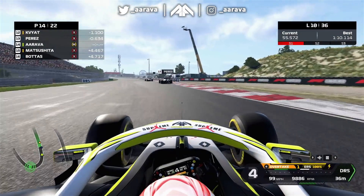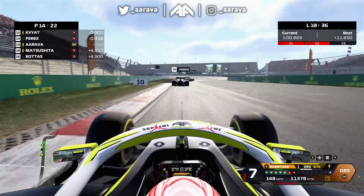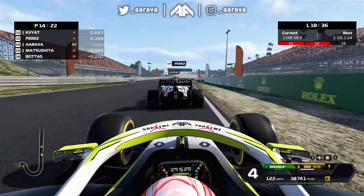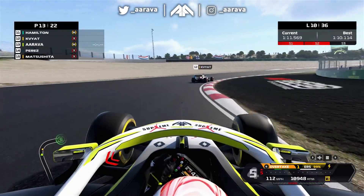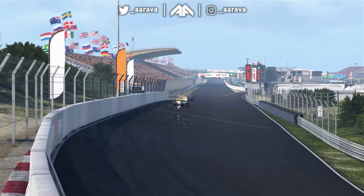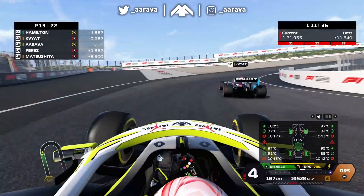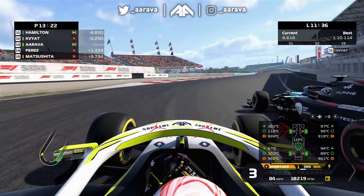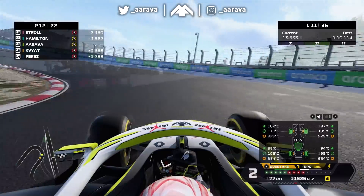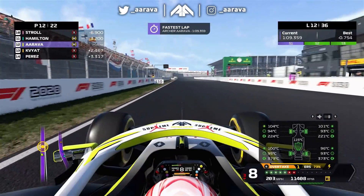We will be very rapid right now because on lap 10, all the people out there are still on worn softs going long for that one-stop. We're in P14 to be fair, but not that far down the order having made an early pit stop. We go down the inside of Sergio Perez at the second-to-last corner, then close up towards the Alpine car of Kvyat. We squeeze him out and we're up into P12. Now finally with some clean air on lap 11 going into 12, we set the fastest lap of the Grand Prix - purple. As I said, we are for now going to be the fastest man on track.